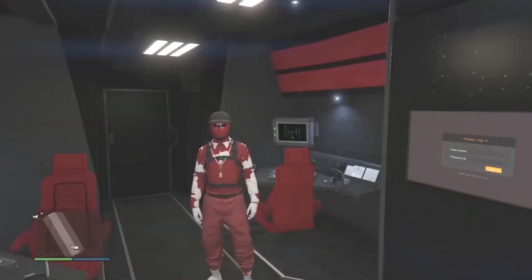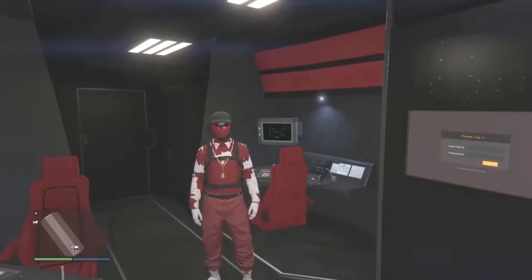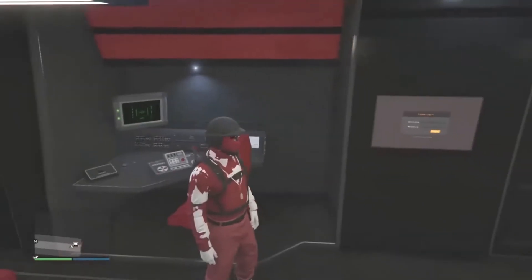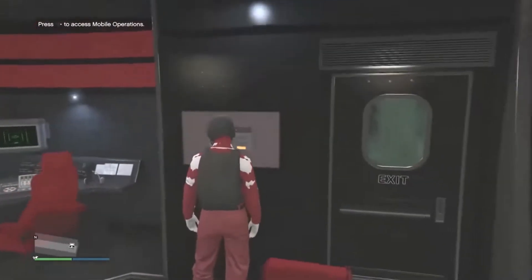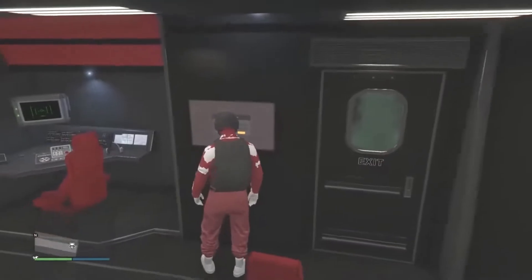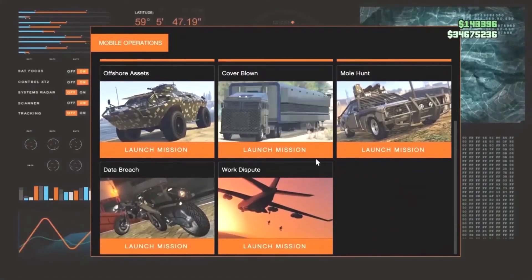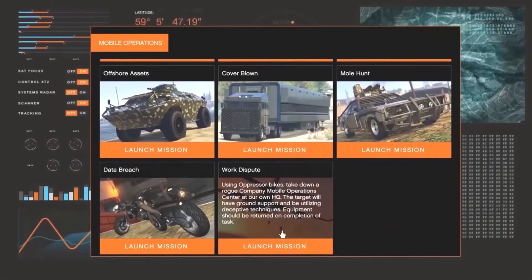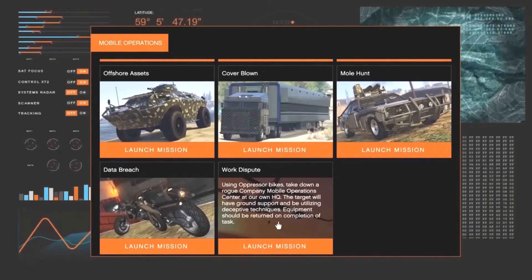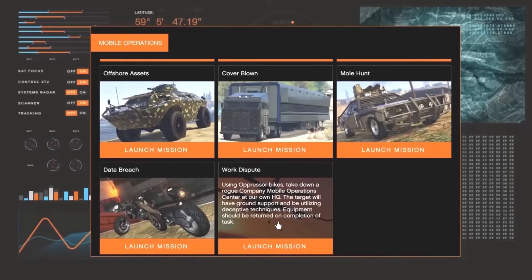For the first part of this glitch, you guys will need your friend to get an MOC. After he does get an MOC, tell him to go to the job mission over here near the front of the trailer part in the MOC. Whenever you guys are here, go ahead and access the mobile operation center, hit login, and you will want your friend to start the mission called Work Dispute. Whenever your friend does have this job, you guys will want to have your friend start it, and you will want to be the second player.